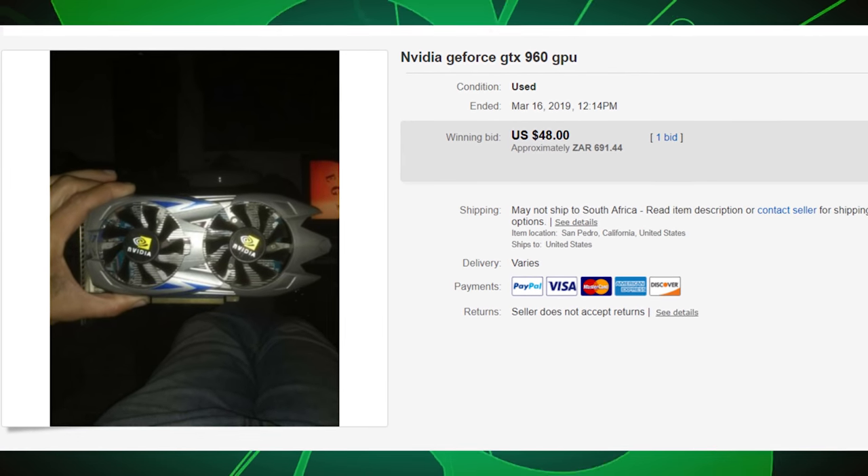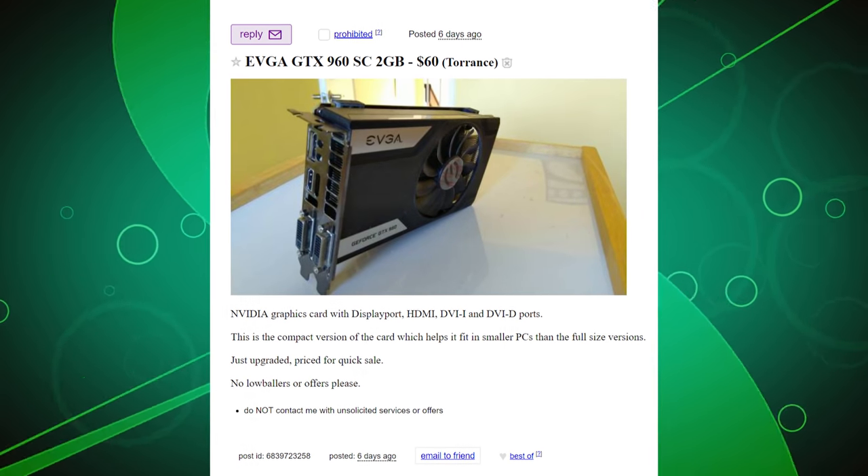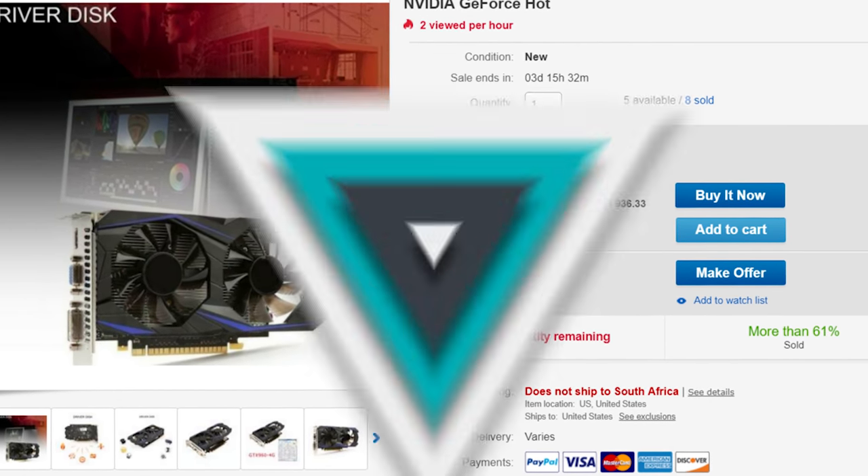The 960 comes in at an average used price right now of around $40 to $70 depending on where you are. We found several on Craigslist and eBay right in the middle at $50. For a $50 graphics card, the 4GB one is an easy recommendation — I doubt you can buy a better $50 graphics card right now, except for maybe the AMD equivalent at the time, which was probably the R9 380. I actually did a dedicated review on this very GPU on this channel ages ago, which you can check out in the top right corner. I needed to sell it for money, but was able to pick it up again used for 900 Rand, equivalent to about $65 to $70.